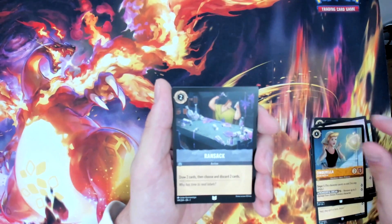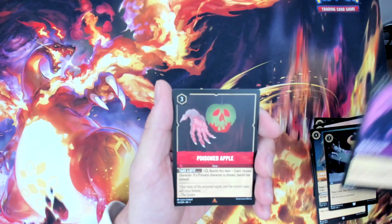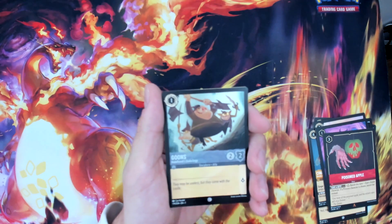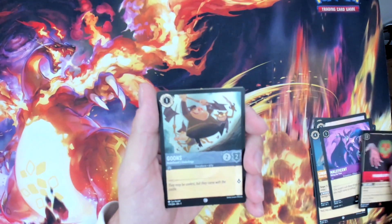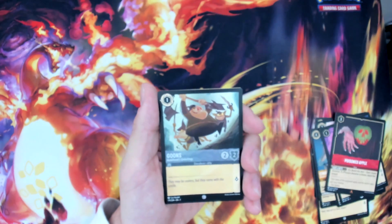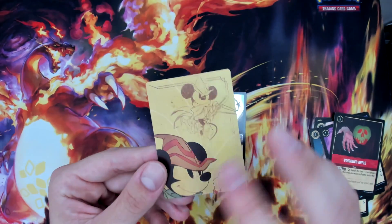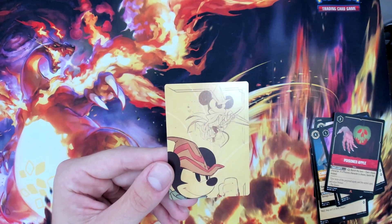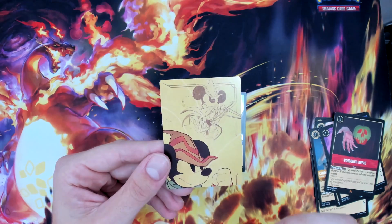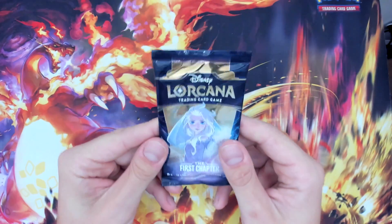Our big foil from pack one is the Goons. We'll sleeve up each of these foils. I love these code cards — you put four of them together and it makes a full Brave Little Tailor Mickey. Moving on to our Elsa pack. Not a big pull this time — we only got a hollow common foil. We have the wizard Merlin, then Gaston, Shmi from Peter Pan, Elsa — there are a lot of Elsa cards in here.